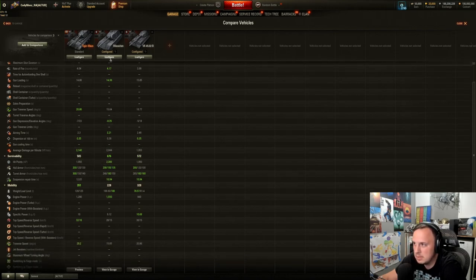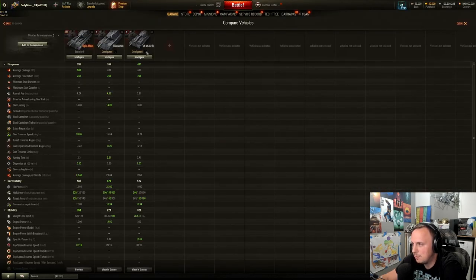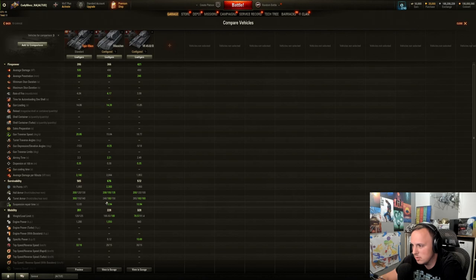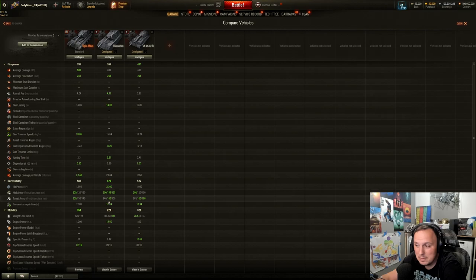Hit points — big thing here. The Mäuchen does have a massive hit point pool since the thing gets beat up so much because its armor has some holes in it. That's the one thing you are kind of lacking — you don't have that super-duper heavy HP pool. But you are the same as the VK4502B, which isn't too bad for a Tier 9 heavy. You don't have that extra cushion the Mäuchen has, which would definitely make this tank absolutely broken if it did.